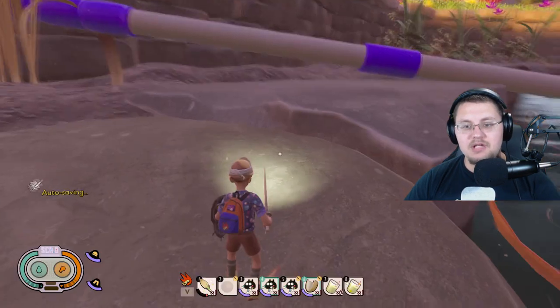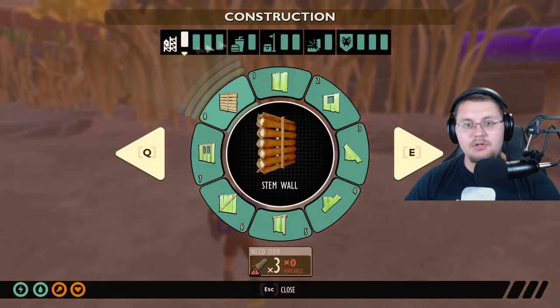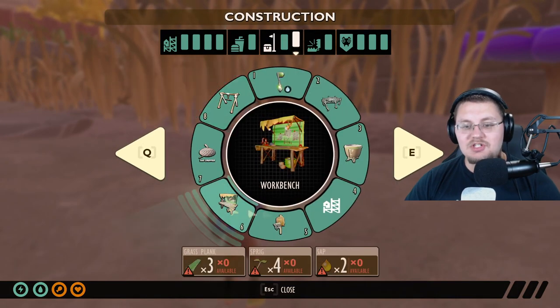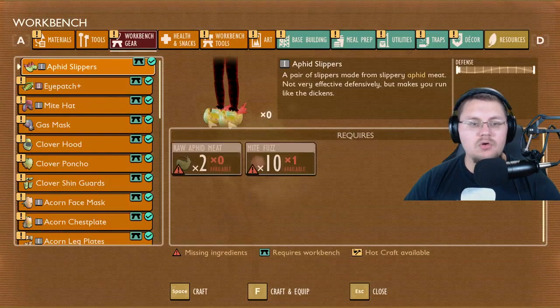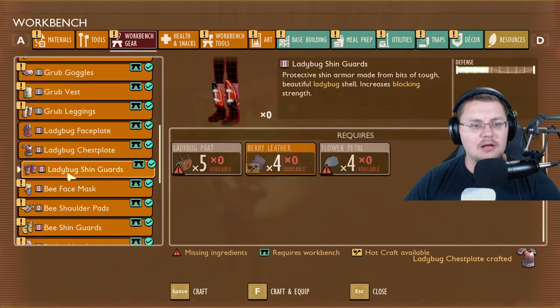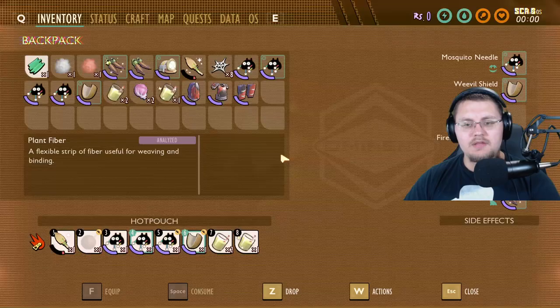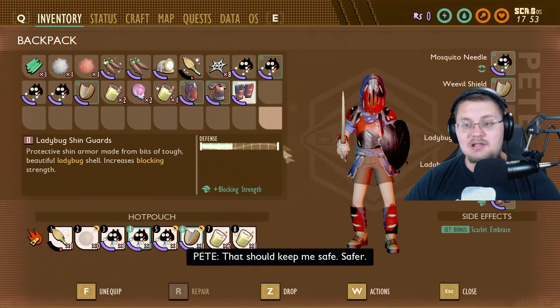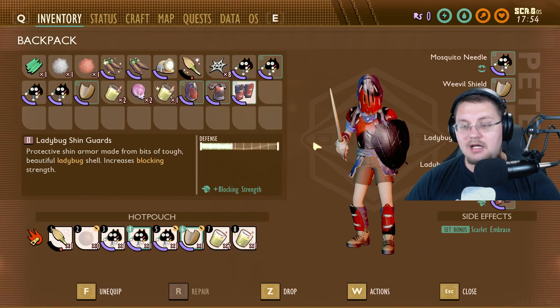To top it all off, if you take this weapon and the shield and then equip a couple pieces of ladybug gear, your character literally starts looking pretty close to a knight. Look at that — heck yeah, that's some cool stuff!